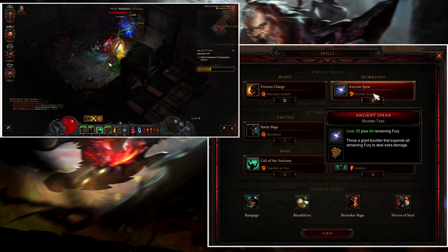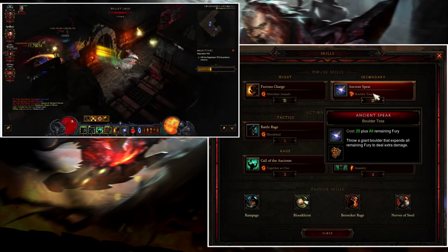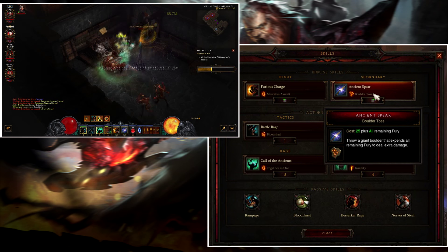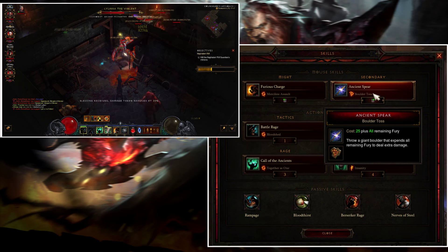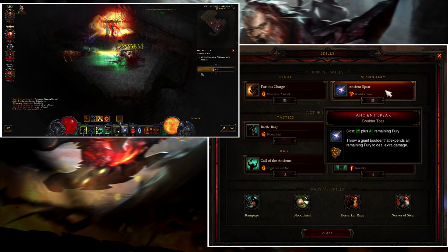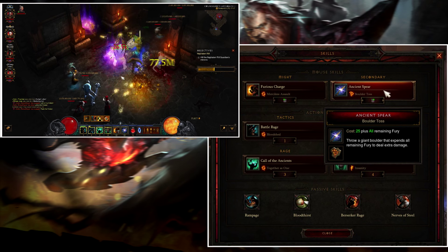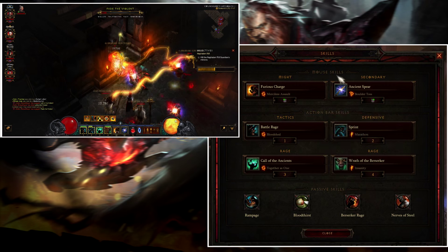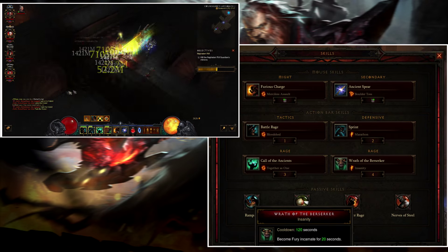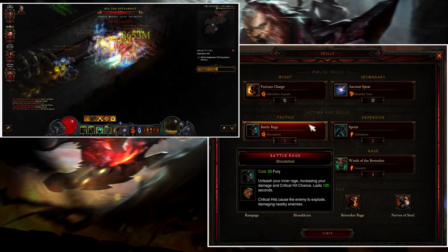Ancient Spear is our fury dump. It gives us life back since you want to have life per fury spent on your gear, and you also have that as a passive. It says 25 plus all remaining fury, so all your fury will be gone when you use this. It gives you life back and cooldown reduction on Wrath of the Berserker, which is very necessary for this build.